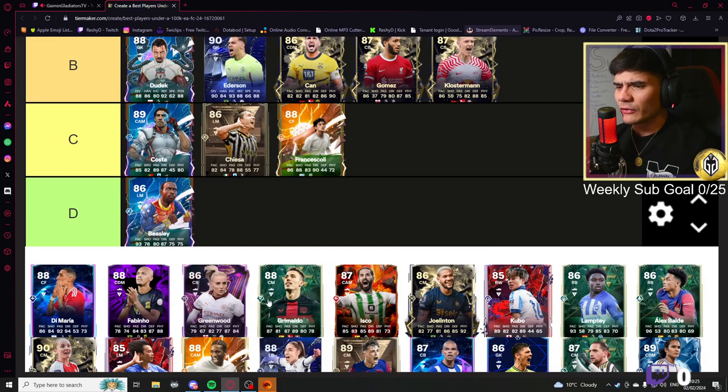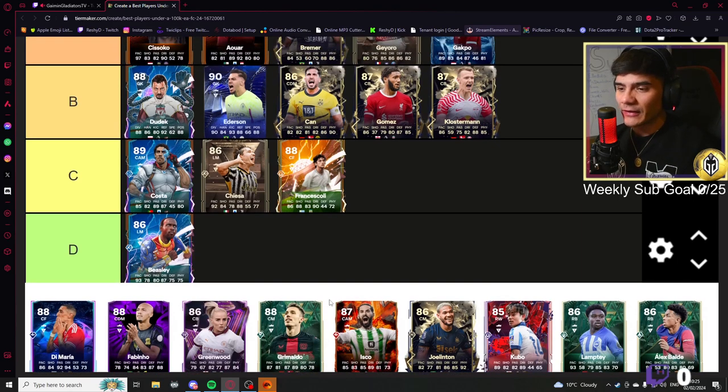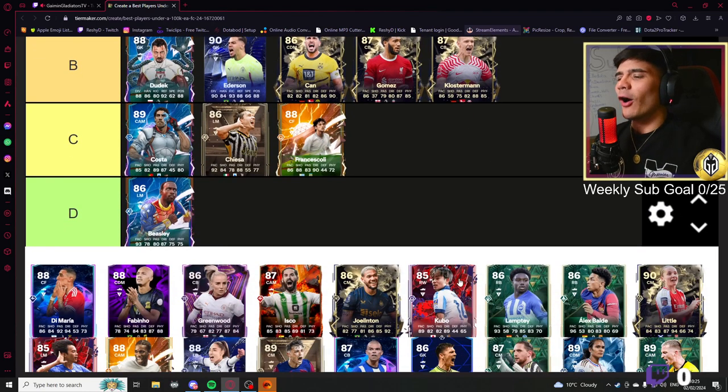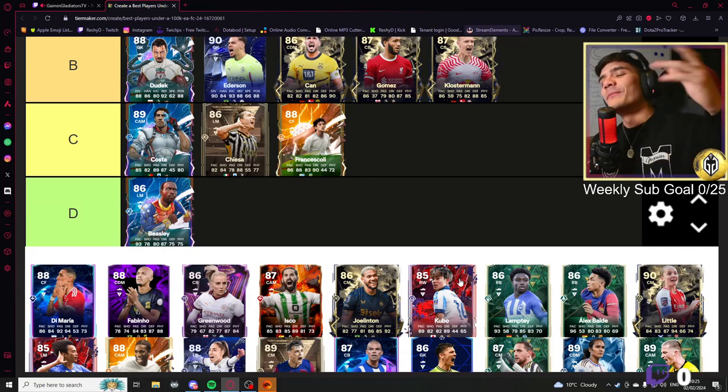Grimaldo center mid — wow, this looks like a good card. Incisive plus as a play style — 89 pace, 81 shooting, 87 passing, 89 dribbling, 80 defending. This is exactly what I talked about for a box-to-box center mid. This guy needs to go up here — that card looks insane to me.